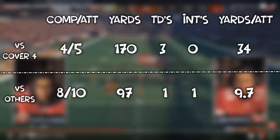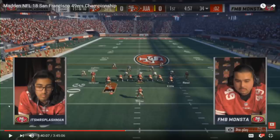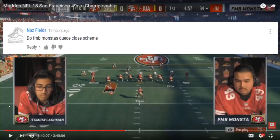Seeing as how his yards per attempt shot up almost 400% when playing against cover 4, I think it's safe to say that the next time we see Monsta, cover 4 will not be on his opponent's play call sheet. Quick shoutout to Nas Fields for the suggestion on this topic — he actually suggested it during the club series while I was also watching it, so thanks for the idea.